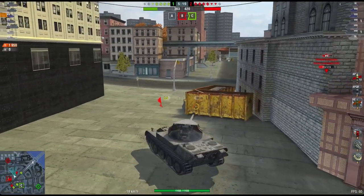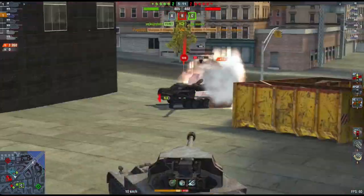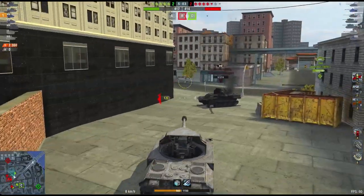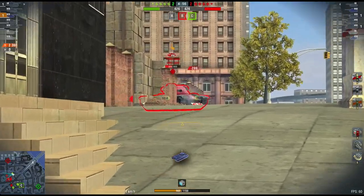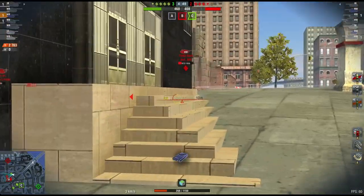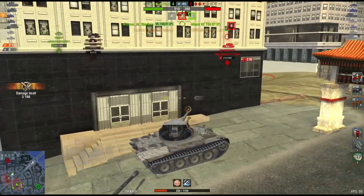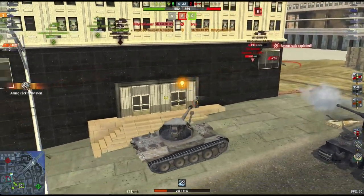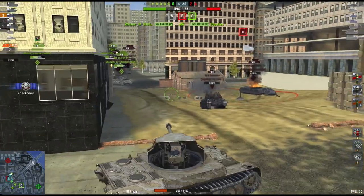We're at 1900 damage now. The enemy Scorpion G comes around the corner and gets one into me, but not before I wipe him out. We've got the C cap, they've got the B cap, and again they have stayed in the B cap area — it's a big mistake. You may feel like you've got protection in that B cap but you're in a hole, you can be flanked from both sides, and the other team has much better defensive positioning. Admittedly one of their tanks — one of their Tier 9 heavies — is AFK, which doesn't help them.